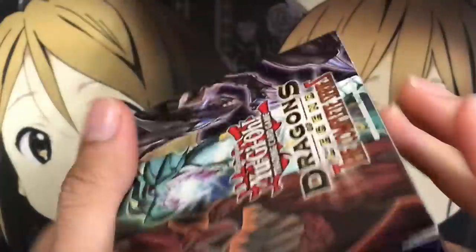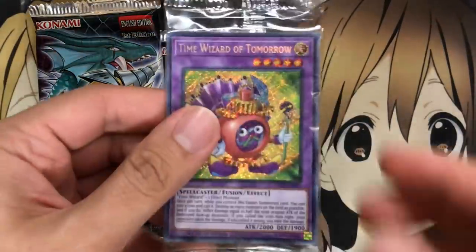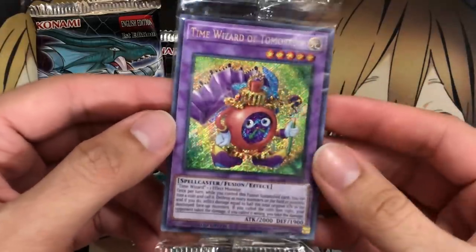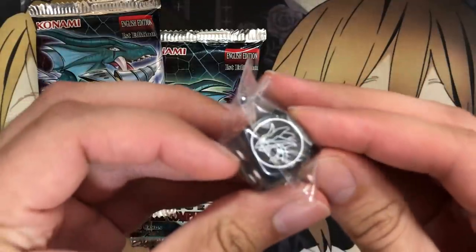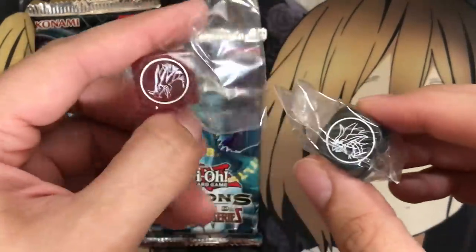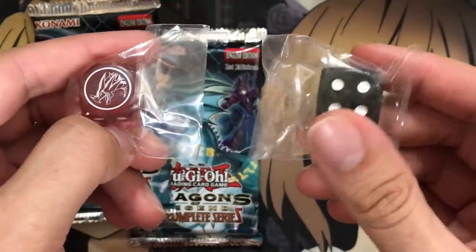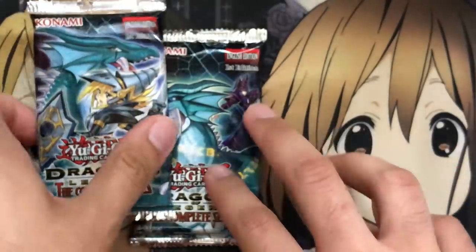On to our third box. Can we pull the Hermos dice from this one and get all three dice? Alright, we've got Timaeus — wait, nope, we got Time Wizard of Tomorrow as the promo! I was hoping to pull at least one of these; it's an awesome-looking artwork. I did want to focus on maybe making a Time Wizard deck later on down the road, and you definitely need this fusion for that deck. I think I already pulled Hermos and this is Critias — they really do look similar from the side.